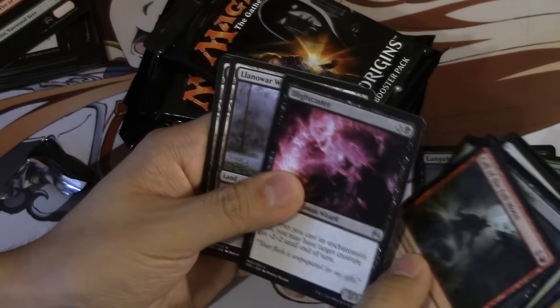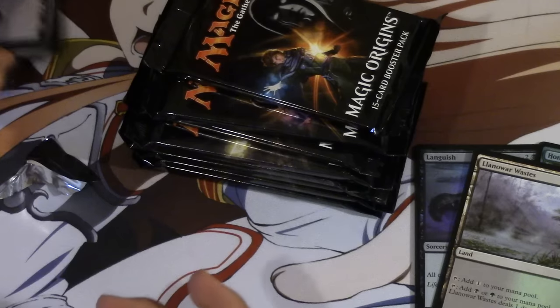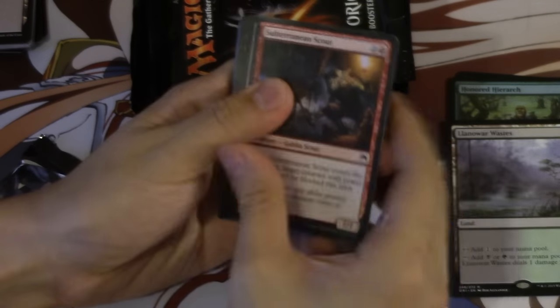Blightcaster — crazy card. Oh, and we get a pain land! I totally forgot the pain lands are in this set. We go ahead and pick up a pain land. And an enemy pain land — all types of cards you could get.